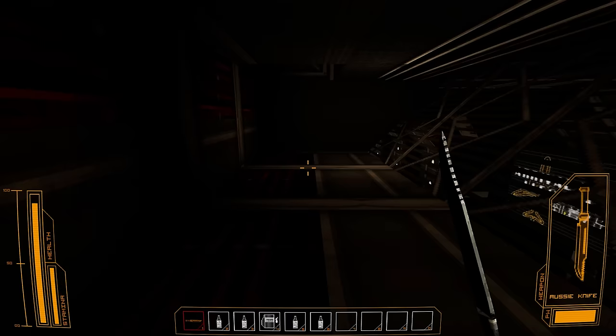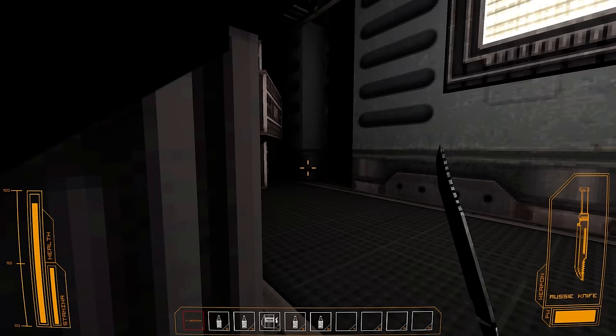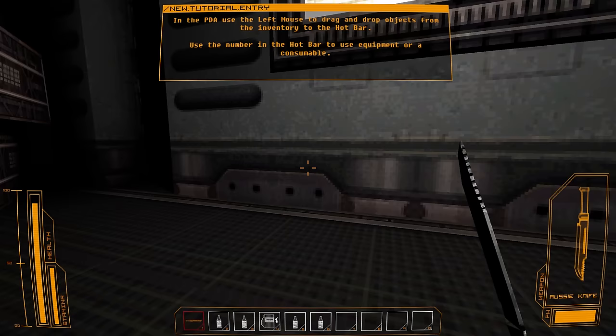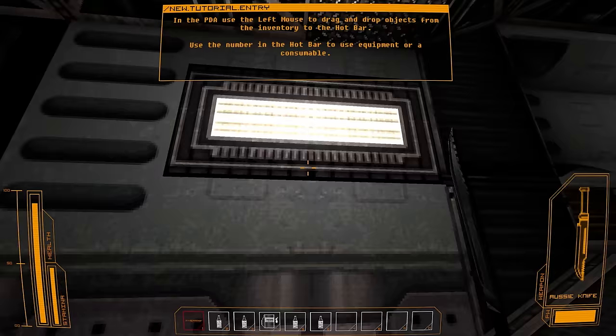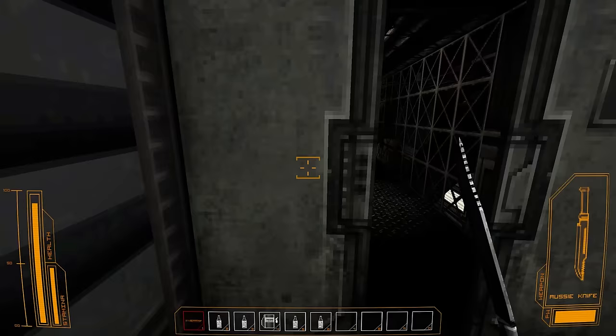Vicious animal attacks in the area — what is causing them? I've got a suspicion. In the PDA, use left mouse to drag and drop objects from the inventory to the hotbar. I don't actually want — can I get rid of items in my hotbar? Powder induces drowsiness to sleeping — interesting.